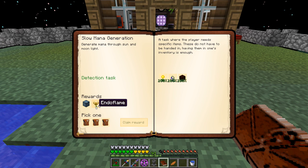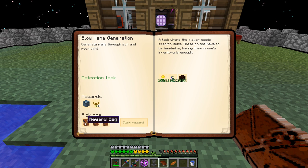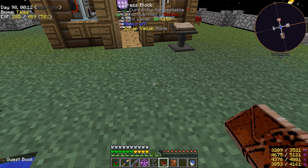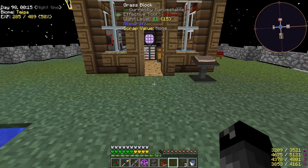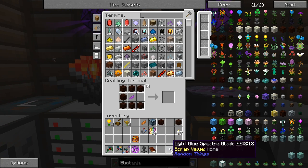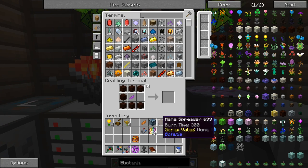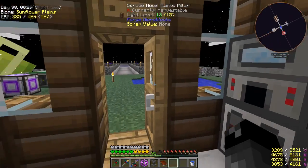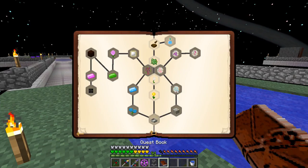Let's claim the left reward - we get specter blocks which are apparently unbreakable or can't be mined. I don't know if they're wither boss proof or anything. Back to the quest book, the next step is to make a mana pool - we need to make one of those.